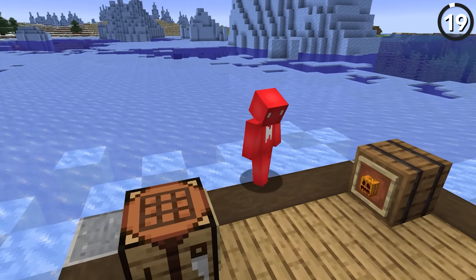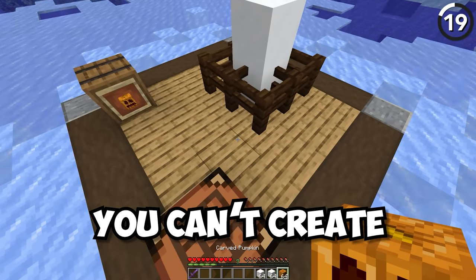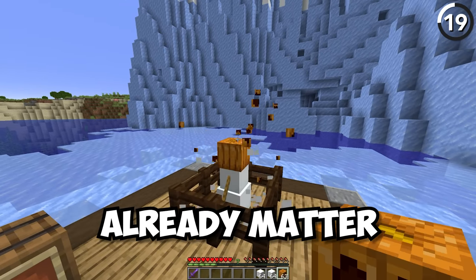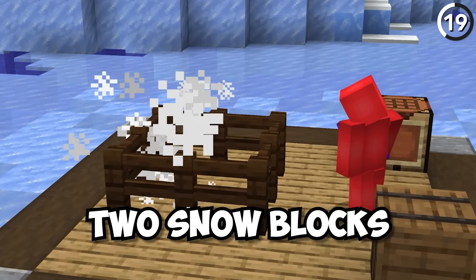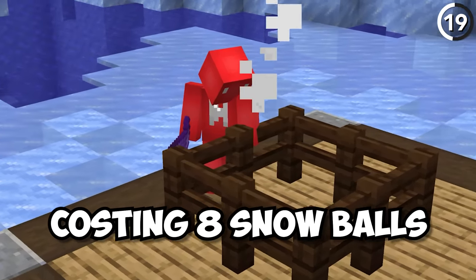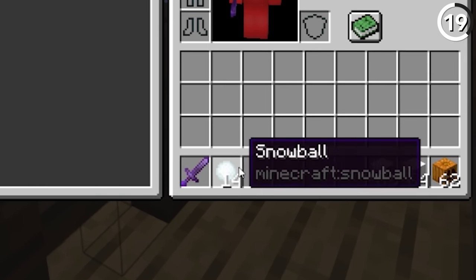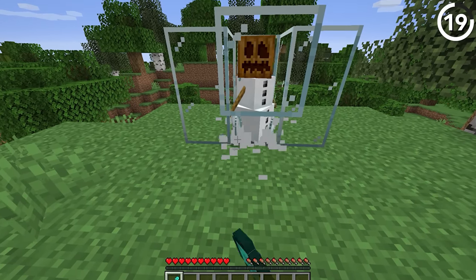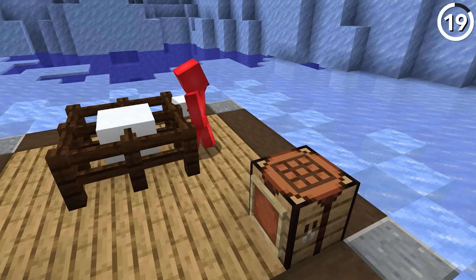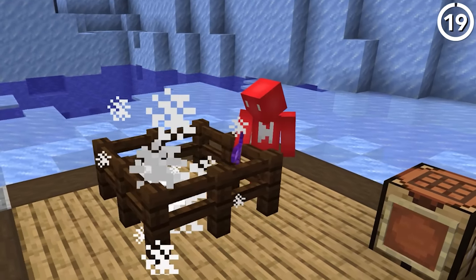Are you familiar with the law of conservation of matter? You can't create matter where there wasn't already matter. So it scarcely makes sense that when you kill a snowman — which takes two snow blocks costing eight snowballs to make — it can drop up to 15 snowballs on death, giving you three snow blocks. It seems weird, though I guess we can constantly mine the snow layers at their feet for snowballs anyway. So it's logic that might be consistent to snow golems, but not to regular science.